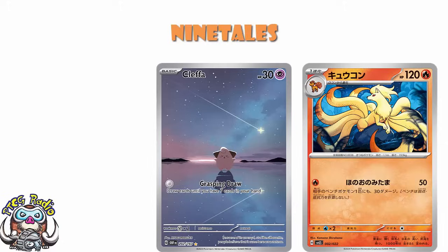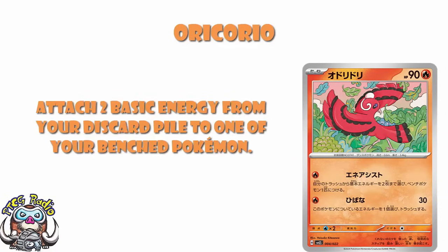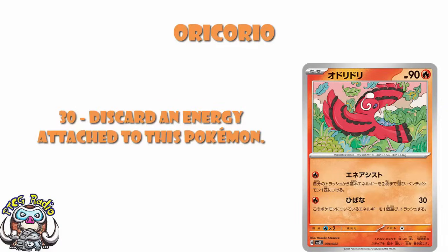We have the other Oricorio here that's got the same attack as the first one: attach two basic energy from your discard pile to one of your bench Pokémon — any basic energy will do, but they both go on to the same Pokémon, you don't get to split them up. We've also got single energy, 30 damage, and discarding energy from this Pokémon, which is alright, not too bad.